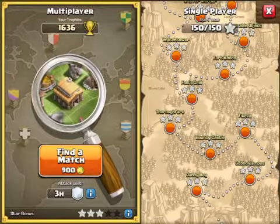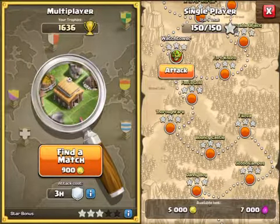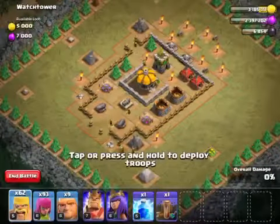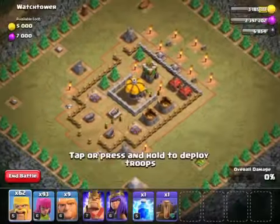Hey guys, what's up! My name is Chief Ozzy and today we're gonna be doing Watchtower. So this one has two cannons — one is highly upgraded — and there's one highly upgraded archer tower, so we're gonna have to take that out.